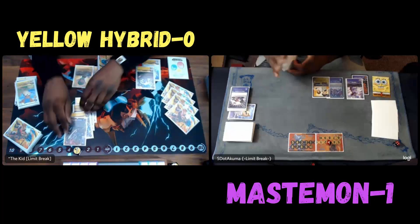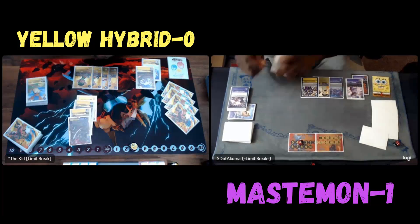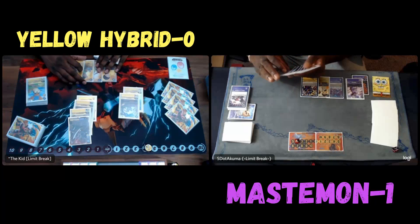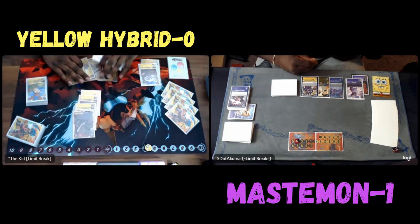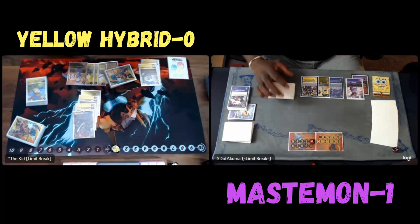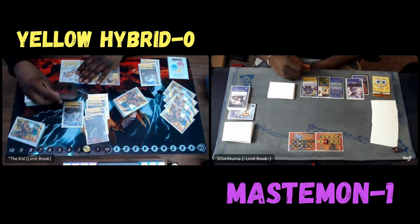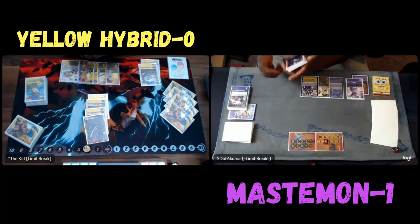He played a TK to grab the Susanomon. What that means is now we're at even security and unfortunately I won't be able to gain the two memory. Reinforced memory boost comes down — I put a chaos degradation on top to take the Lucemon Chaos Mode. Very interesting now because does he attack? He knows there's a Defeat — he was thinking about raising the Salomon but decides not to. Even if he swings with it, he knows 100% I'm going to put it to the bottom of his security, so it's not going to be able to recur and get the value.